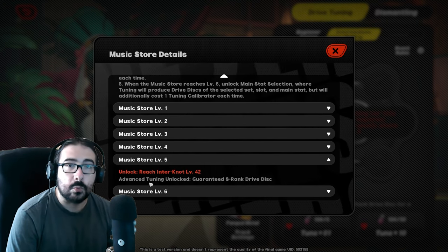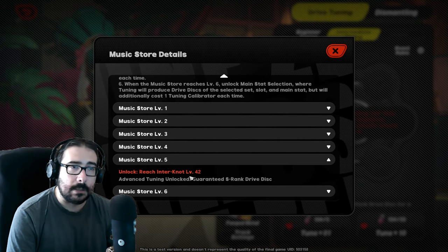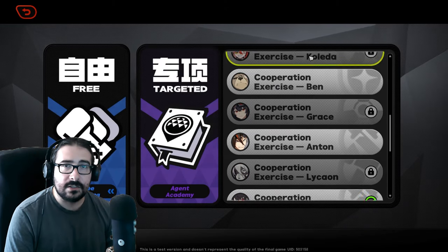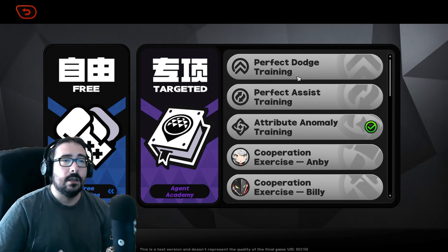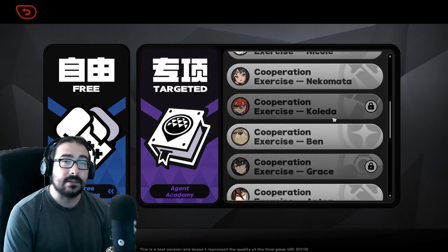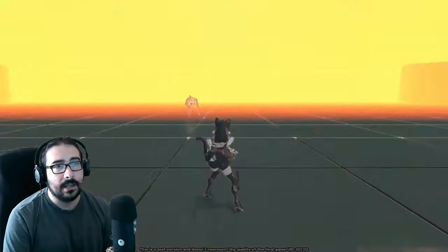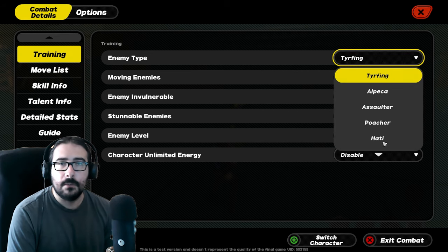There is a place for you to train and get better handling on your characters — practice combos, your flow of combat, and parrying. You can practice all you want in the training menu. There's a free training mode where you can select any character you own. Sadly you can't try characters you don't have — hopefully they change that.